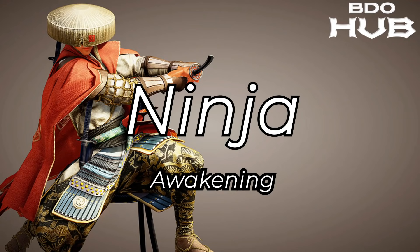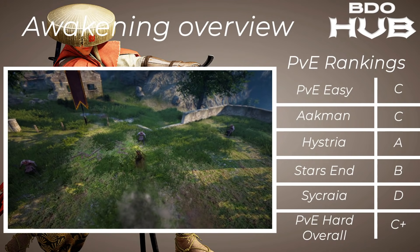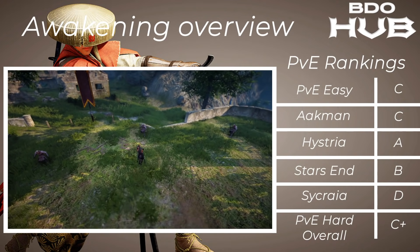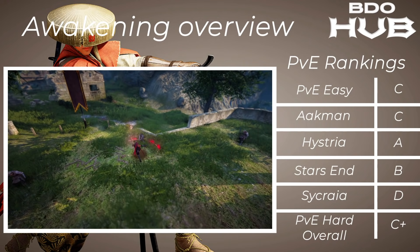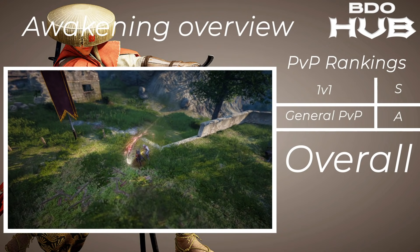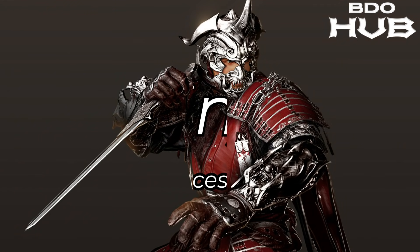The Awakened Ninja. It takes a little bit of getting used to for grinding. The AoE is slightly limited. Akman C, Hysteria A, Starzen B, Sycraia D, so overall at the hard places it's a C+. But don't worry — PvP comes alive. 1v1s a solid S, and in general these will always have a spot — a nice A. Overall this class we've given a B.